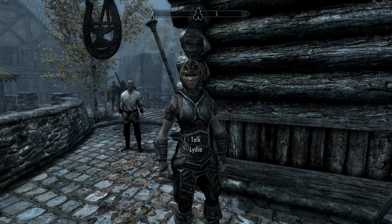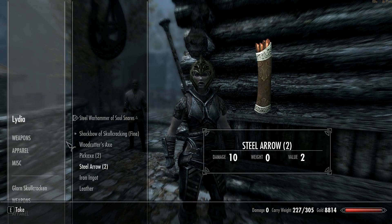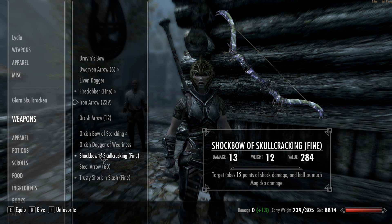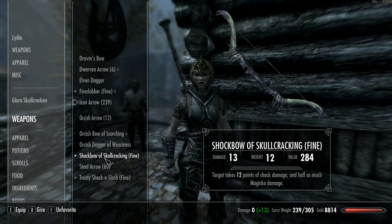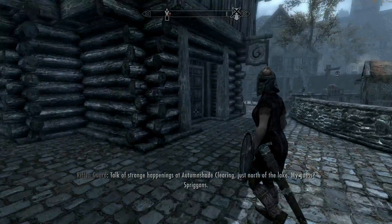Lydia has my old shock bow of skull cracking — she's sworn to carry it. But take a look: I have this new orcish bow of scorching, which is much better. It does a total of 29 points of damage and targets on fire take extra damage. That's better than the old one which is only 13 and 12, and it weighs less too. So we're going to get rid of the shock bow of skull cracking in a little while.